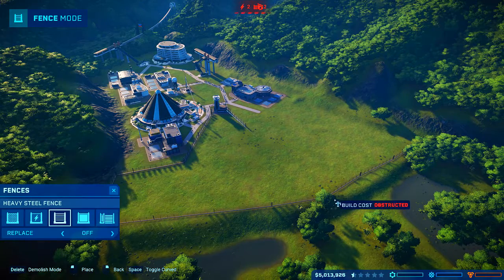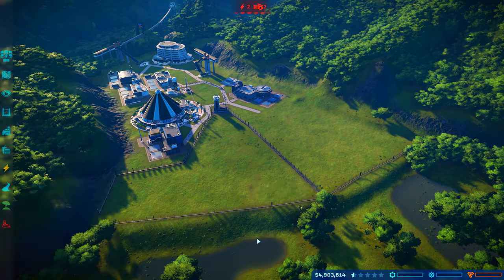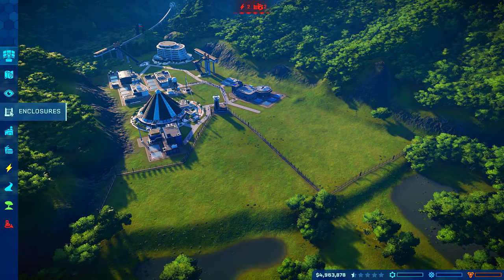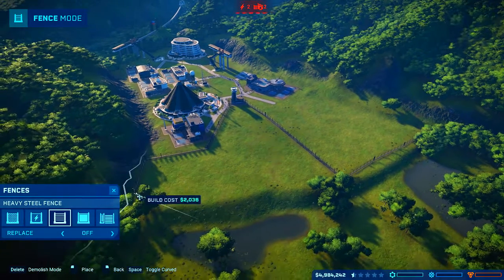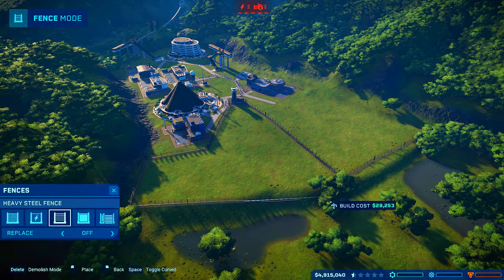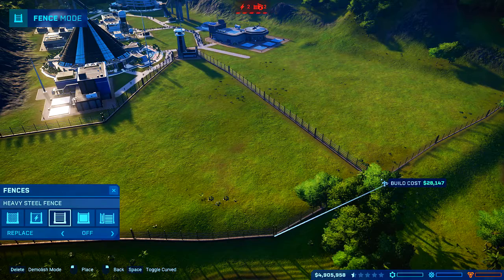So you come over here, which means I need to go something like this — right there. So then we're gonna delete all of this and we're just gonna close that off nicely. I guess I start with that one, of course — why wouldn't I? We're gonna flatten this terrain a little more, so don't worry about this looking a little bit weird.